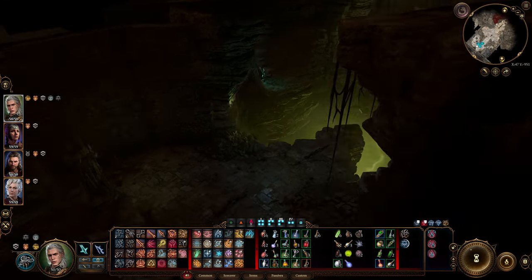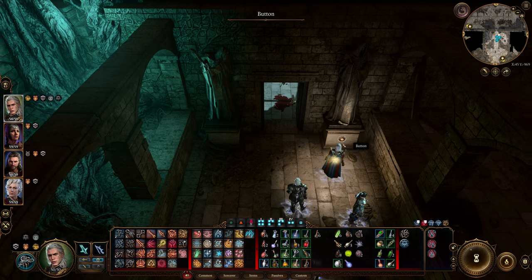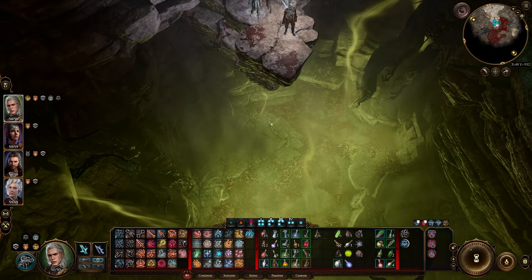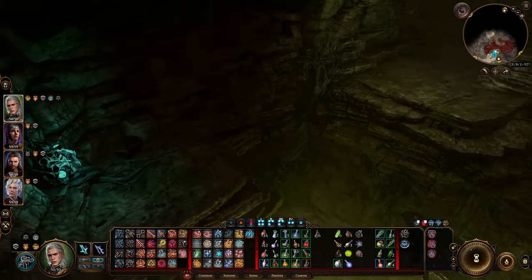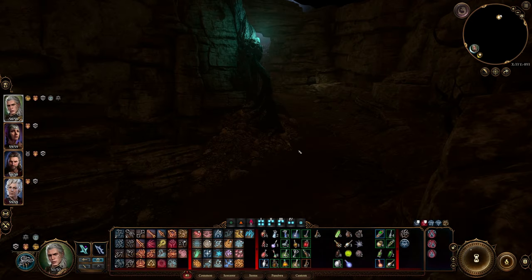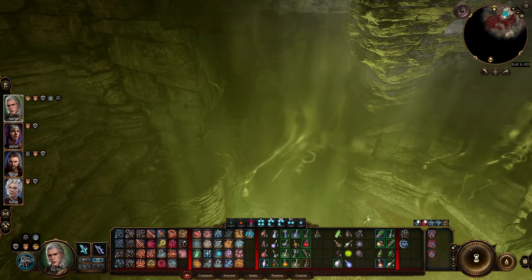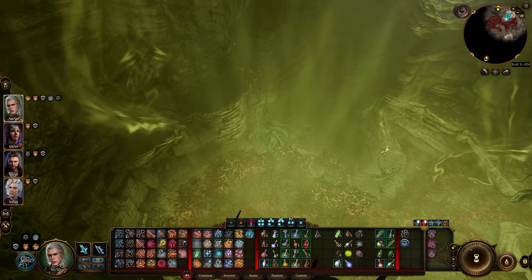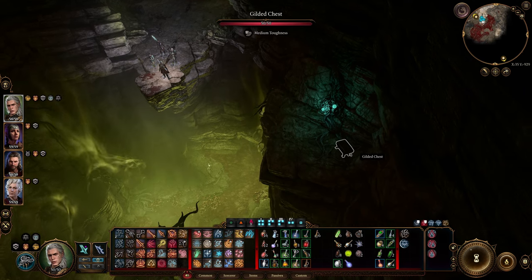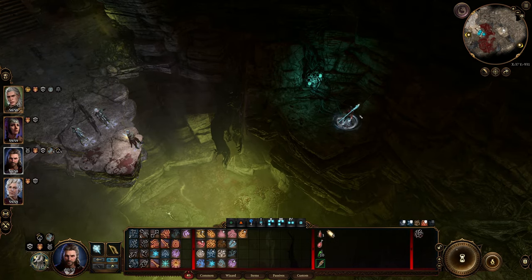I don't know what it did. It doesn't do anything yet. There is this gilded chest, and then there is this path. Hollow armor. Let's just pick it up.